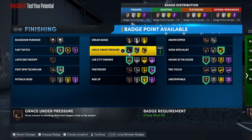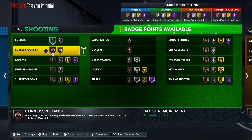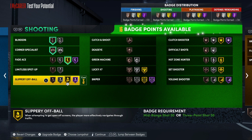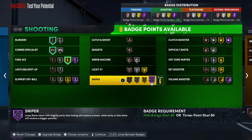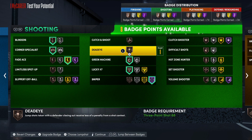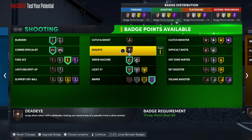Add Lob City and Limitless Takeoff. For shooting badges: Blinders, Corner Specialist, and Fade Ace — you could go gold or Hall of Fame on that. It depends on your play style because some bigs play five-out, some play four-out-one-in. If you're playing five-out, you're not gonna throw on Fade Ace really at all.